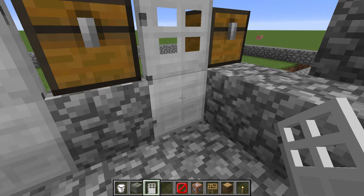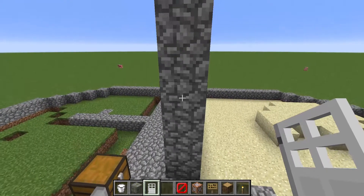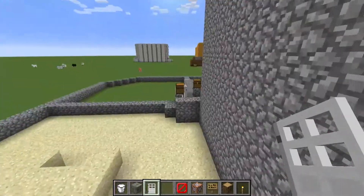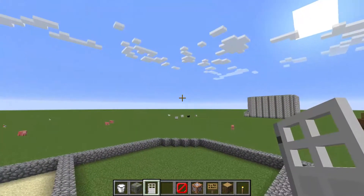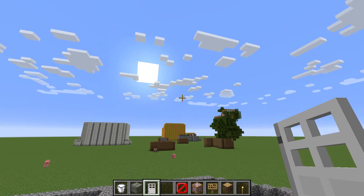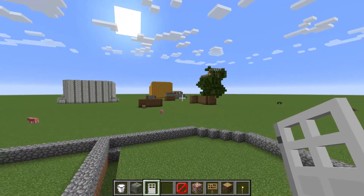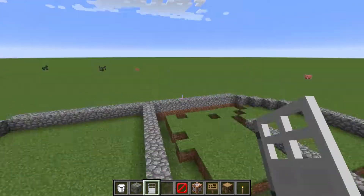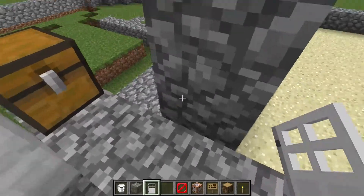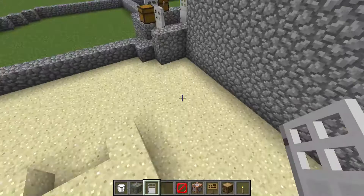Here we are at the next challenge — it is very much half finished. I've done this section but all the walls need to be built up. That's the massive birch box we were just in, there's the Skyden treehouse, the hub, the parkour, and the maze. There's Kevin's prison, and those two spruce boxes are the things I didn't show you because it kind of ruins the story.